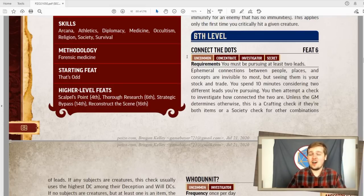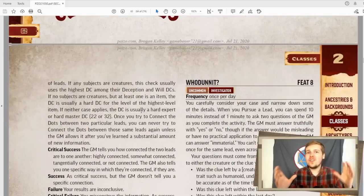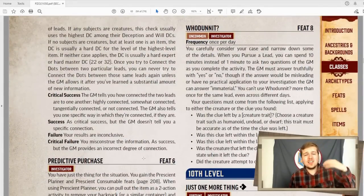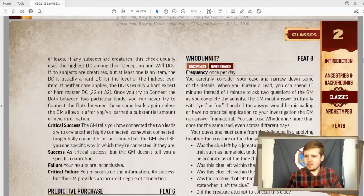Thank God connect the dots is an uncommon feat, because it is overcomplicated. You are pursuing two leads and you focus on them for 10 minutes. You then roll a society check, or if the two leads are items, a crafting check. Depending on the level of success and the DC set by the GM, if you critically succeed, the GM tells you how connected the two leads are — highly, somewhat, tangentially, or not connected at all — and the GM also tells you a specific way they are connected. If you normal succeed, the GM just tells you how connected they are but not the specific connection. If you fail, it's inconclusive. And if you critically fail, the GM gives you an incorrect degree of connection.